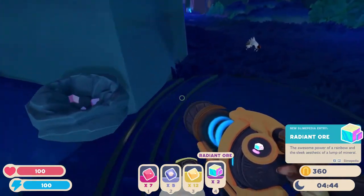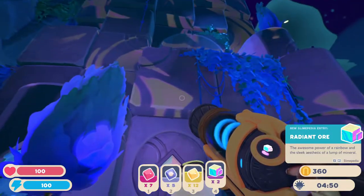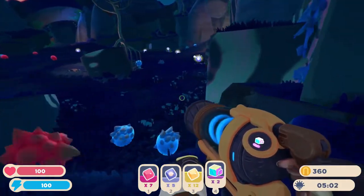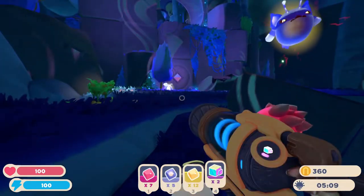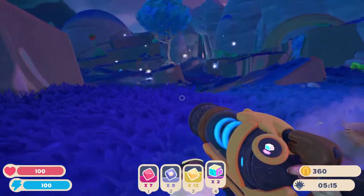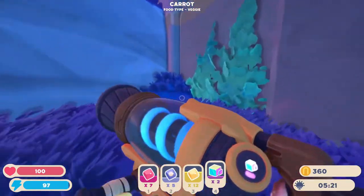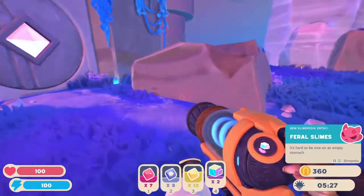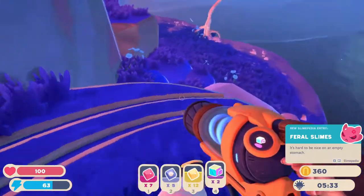I know where to get radiant ore now - that's one step closer to a jetpack. Another door that one's open, this one is not. What are these? Nothing. Whoa, what are you? Oh no, it's a bad guy! Anyone who has those lines around them is a bad guy. I forgot about the invisible ones - that's a hunter slime. Hunters can go invisible, it's kind of spooky. He's a feral slime so you gotta watch out.